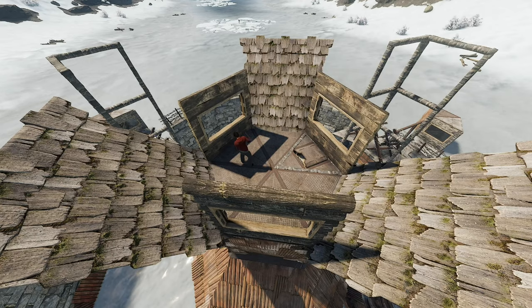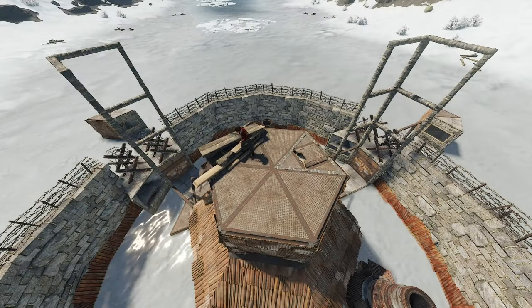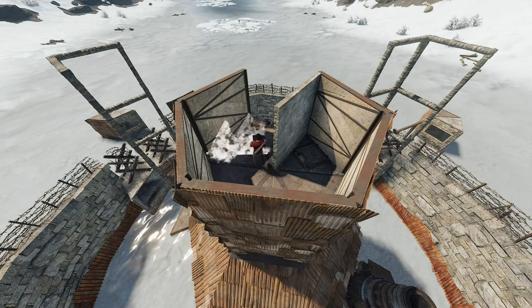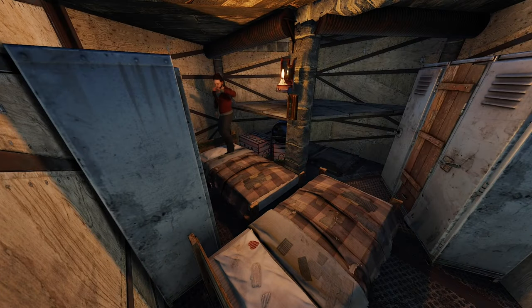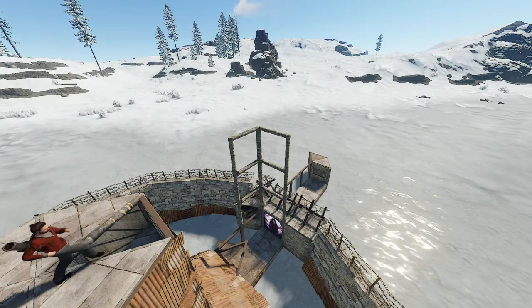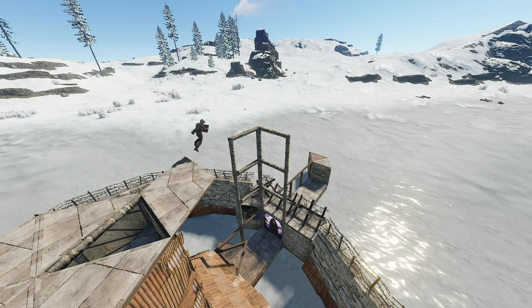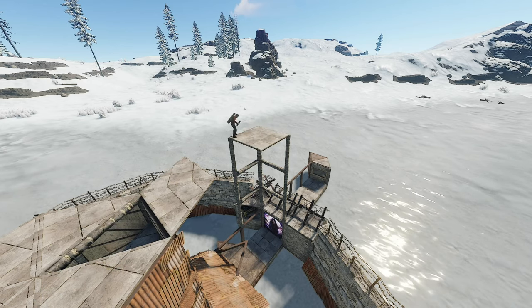First, get rid of this temporary nightmare, and add another metal cylinder leading up, which I like furnishing with two beds and lockers. Climbing to the roof of the main base, build two triangles leading to the external frames. Then, on the frames themselves, build a floor and floor frame like so.